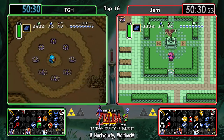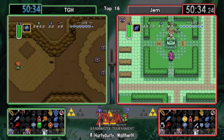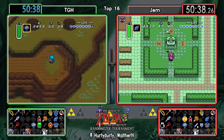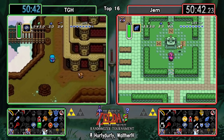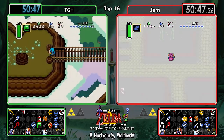Now if Gem also decides to step right back into his portal and check out the Hammer Pegs, he will be pretty much at item parity with what TGH has found, minus the Book of Mudora. And at that point when you get the Flippers you could just go up, check graveyard ledge, then continue over to Catfish and Zora...